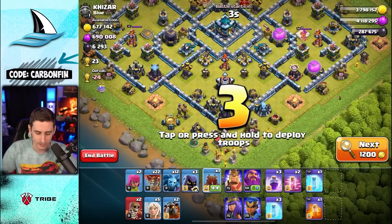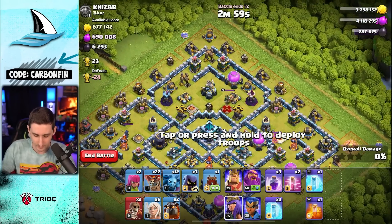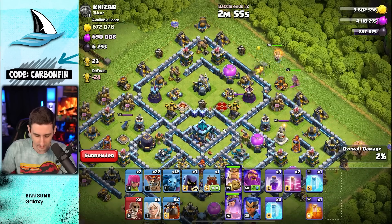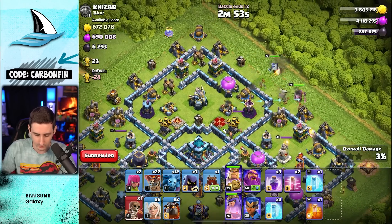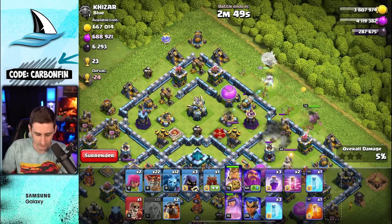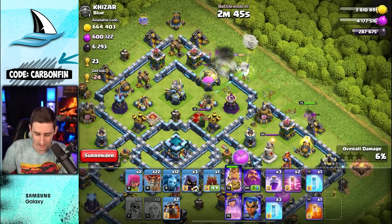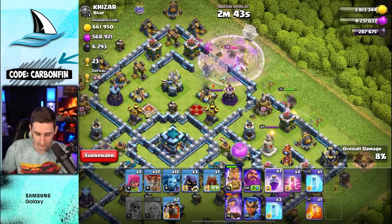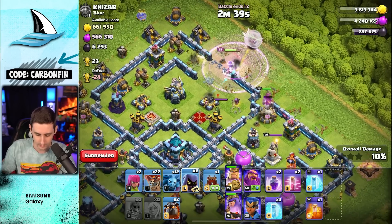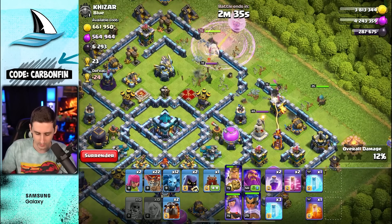Let's drop the queen here, drop the king, and wall break — oh there's an open wall, so the wall break is going to go a bit awkward. Let's drop the healers and another wall break. The king is going to get locked by the single target inferno for a bit, so drop a rage. Drop a headhunter — the king will activate ability, and we'll drop the royal champion as well.